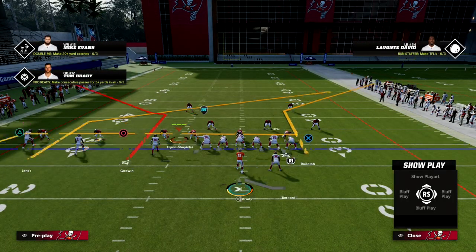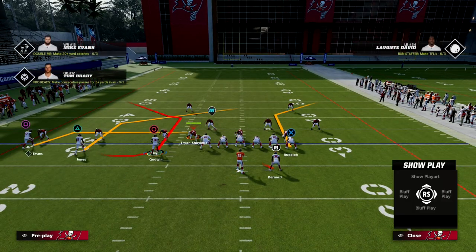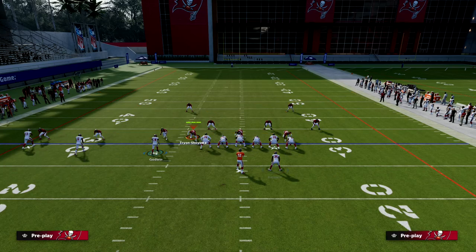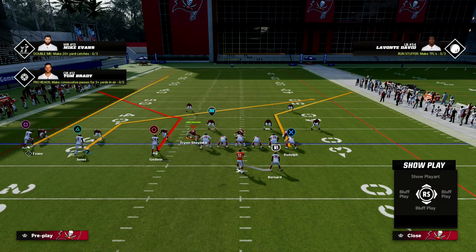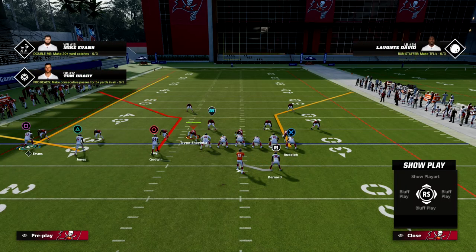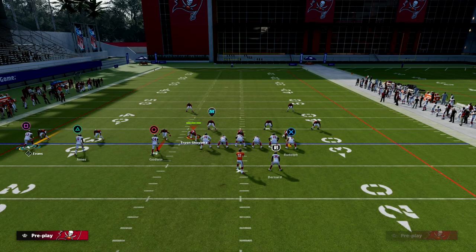Really simple setup here. All we're going to do is streak our outside Trips receiver, flat our middle Trips receiver, and then in our tight end.